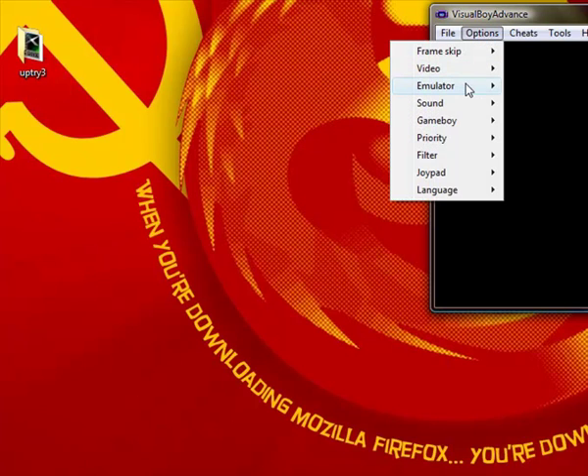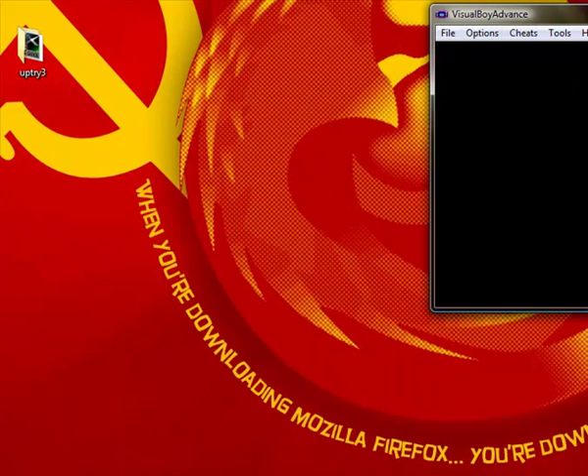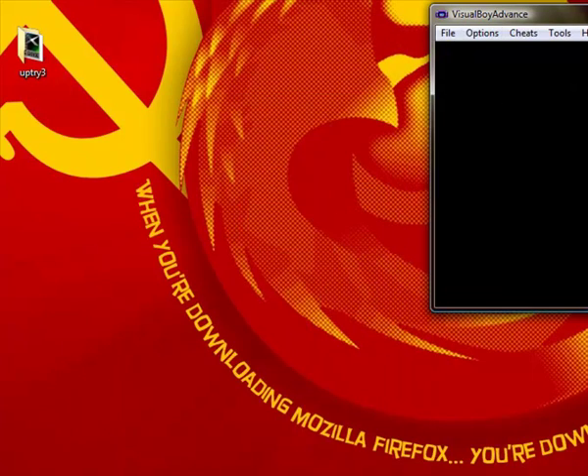So again: Options, Emulator, Save Type — and you need it to be Flash 128K. Hopefully you can see all this now, because last time the window wasn't large enough. You may need to restart — remember that. And that's pretty much it.